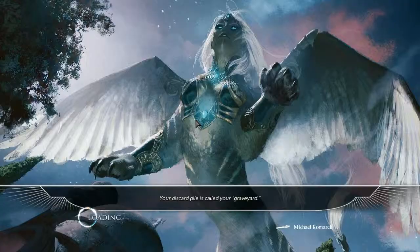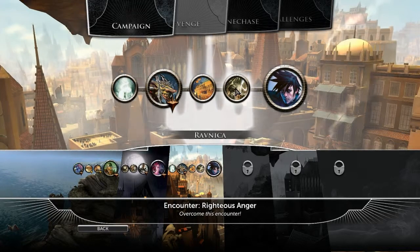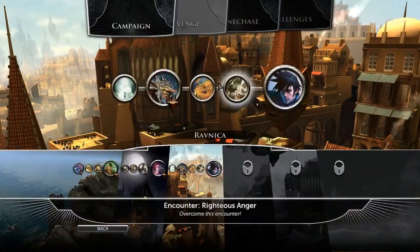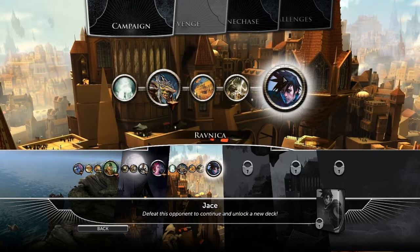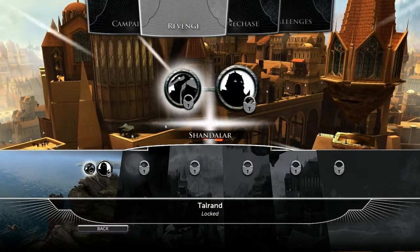The game includes a single player campaign — we're on level two, and we have Jace to fight. There are side encounters designed to unlock cards for your deck without playing multiplayer. This is the next boss I need to beat. You've got the standard campaign mode and a revenge mode, which I have no idea how you unlock.